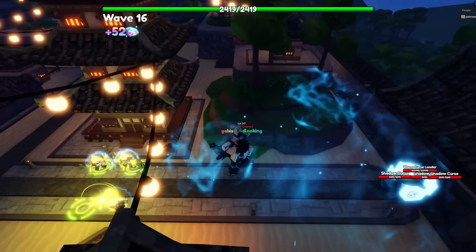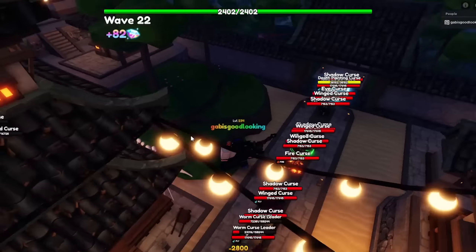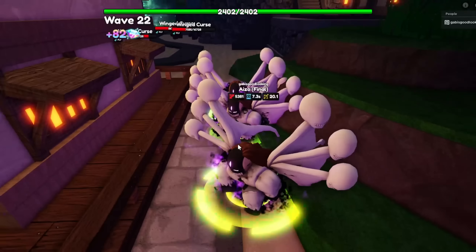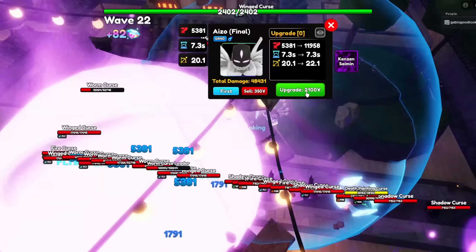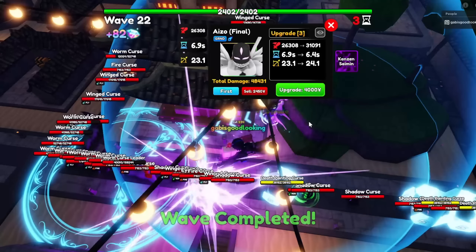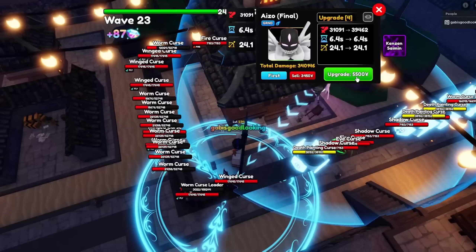The next unit is Aizen Final. Despite his recent nerf on his Kyoka Suigetsu, Aizen is still one of the best ground units in Anime Adventures. Aizen Final is the best magic unit in update 11.7.5, and at upgrade 9 he becomes a hybrid unit attacking both air and ground. He is one of the hardest units to evolve, but the grind will be worth it.